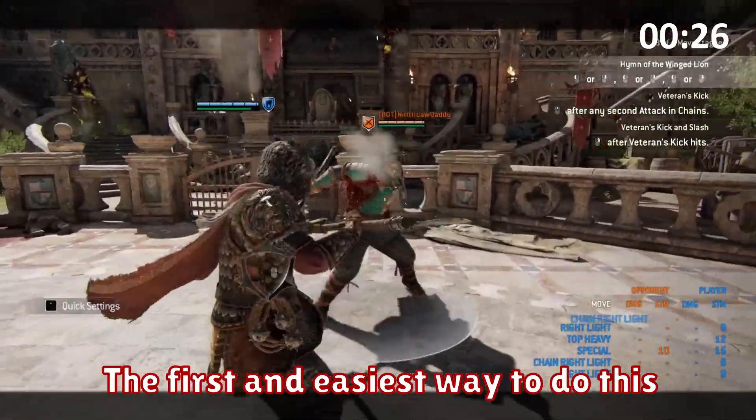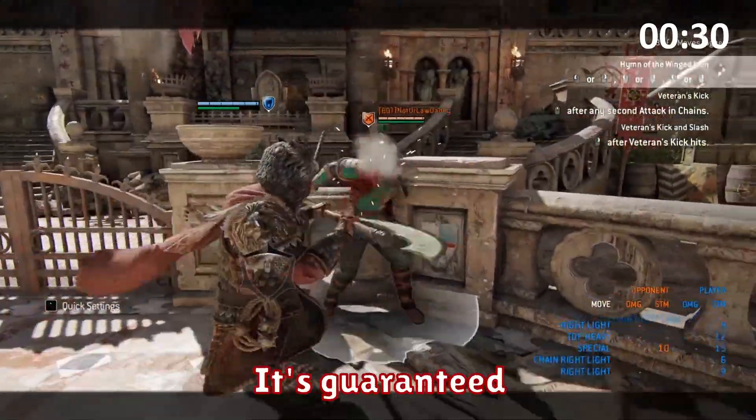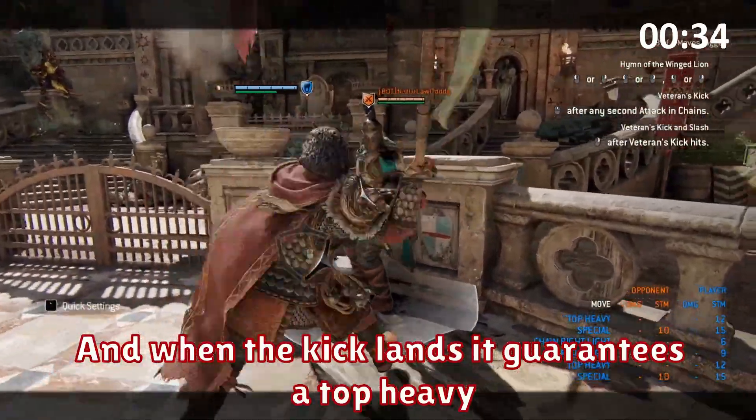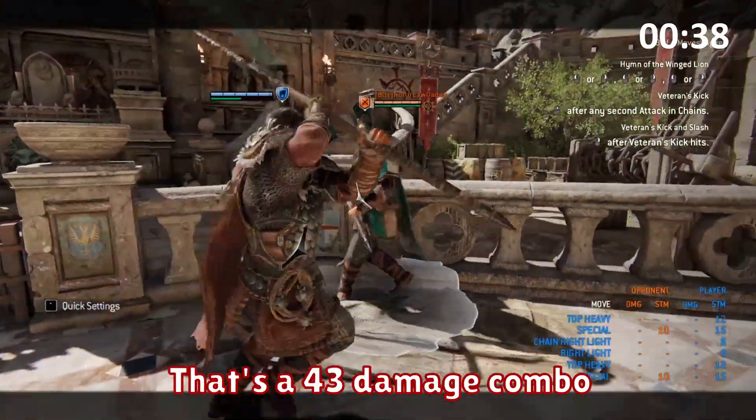The first and easiest way to do this is just to land a light. And the same as Warden, if you throw another light from the same direction it's guaranteed. This lets you then press guard break to use your kick, and when the kick lands it guarantees a top heavy for 28 damage, and with the two lights in addition that's a 43 damage combo.